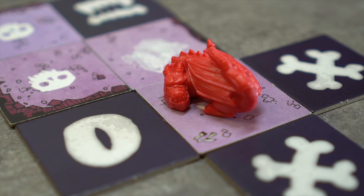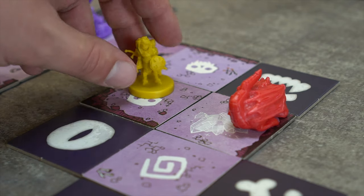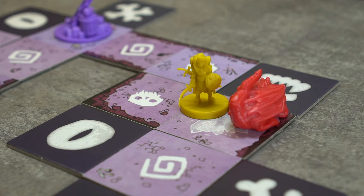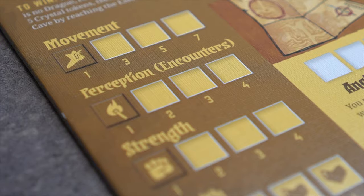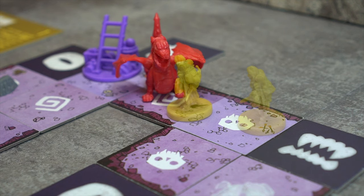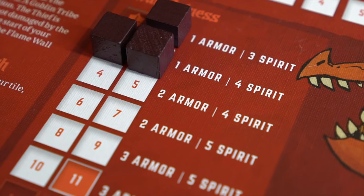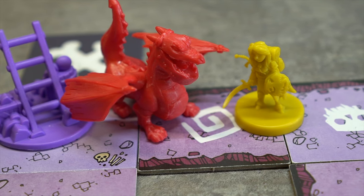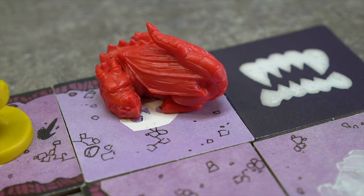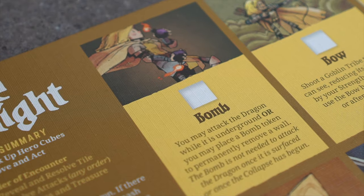The Knight's main goal is to get to the dragon. While the dragon is underground, the Knight can enter his tile without spending an encounter as long as she does not attack him. Attacking costs an encounter. If the dragon is on the surface and the Knight wishes to enter his tile, the Knight's strength must be equal to or greater than his armor, and she must attack him as an encounter. While the dragon is underground, the Knight may only attack him if she uses her bomb, and she may do this once per turn.